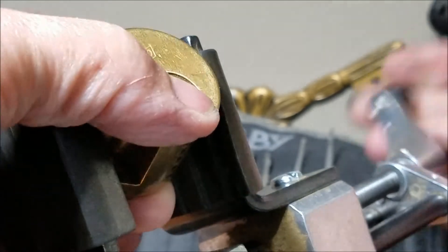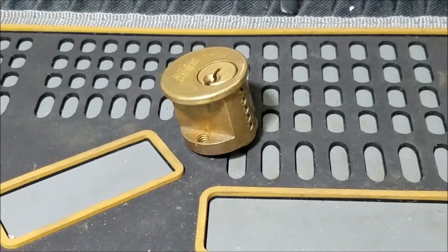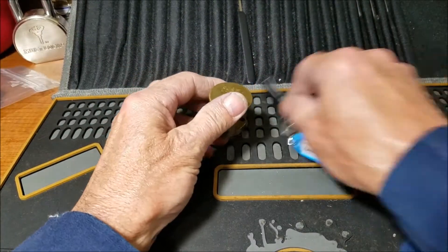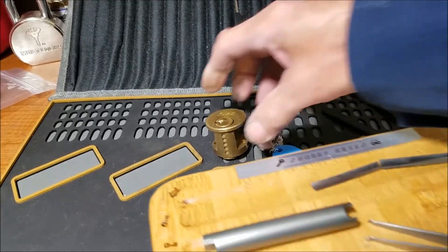Let's see what we have in this lock. Let me zoom out. All right, we do have a key. I'm going to grab my pinning tray and we will un-mummy that key.